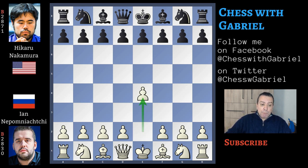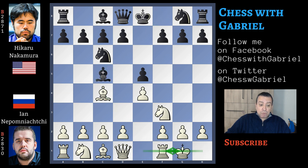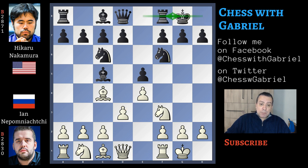Nepomniachtchi with the white pieces opens with e4, Nakamura answers with e5, Nf3, Nc6, and Bc4. Bc5, short castle first, Nf6, d3 protecting the pawn, short castle for black, c3, d6. We are back in the main line of the Gioco Piano.